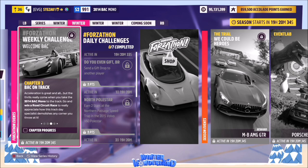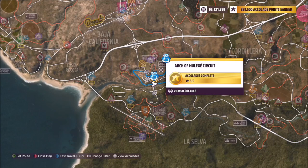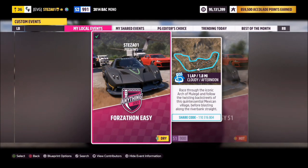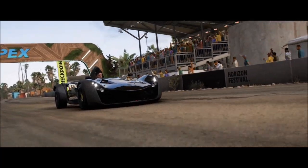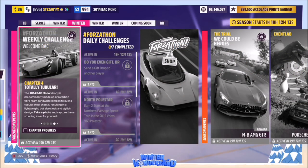The next challenge wants you to win a road circuit race, so head over to the Arch of Muller Hay circuit located in Muller Hay just below the main Horizon Festival. I've created a blueprint called Forzathon Easy — share code is on your screen. It's one lap with no AI, so you're guaranteed a win, and with a fast tune this car will smash the track in under a minute.